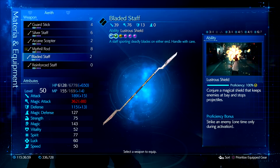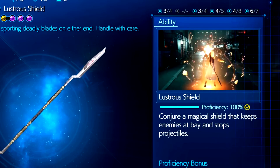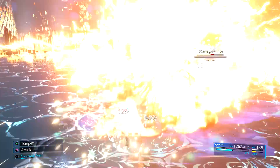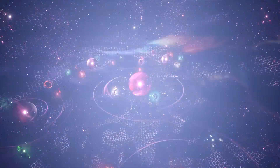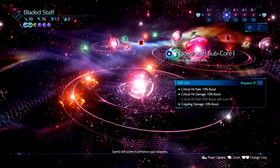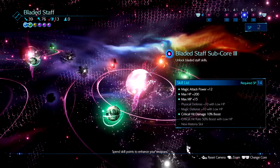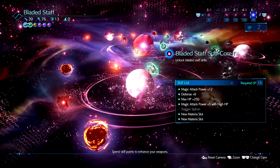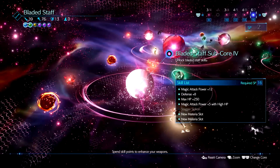The Bladed Staff is an interesting option for Aerith, giving more physical attack damage than she normally gets as well as plenty of skills relating to critical hit damage. The ability is the Lustrous Shield — it creates a magical shield which slightly damages nearby enemies and negates almost all incoming projectiles. You can create up to two shields on the battlefield at one time. This move is best for defending you while you are on your Arcane Ward, and it's really good for boss fights when you know a tough projectile is incoming. The cores focus on luck and crit: core 2 can increase crit hit rate, damage, and crippling damage by 10% as well as a 50% increase when at low HP. This is an unorthodox weapon for close range crit damage builds.